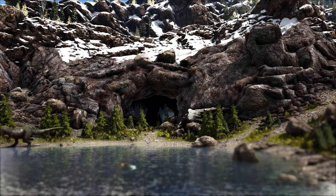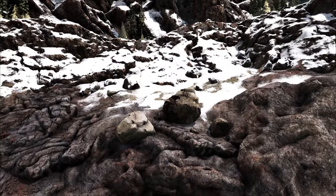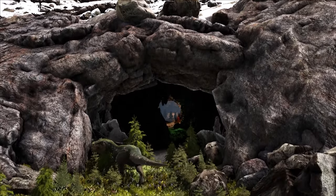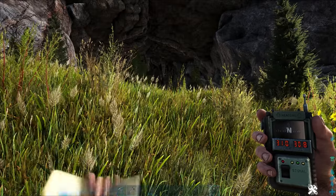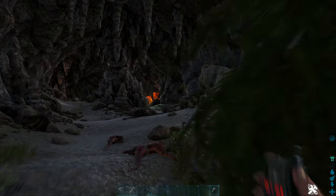First, let's cover base locations. There are a lot of incredible places on Lost Island, and with it being one of the biggest maps ARK has ever known, it's really easy to miss some of them. The place I like the most is this cave at 31, 30, right under the castle in the snow. The reason it's my favorite is because of its easily defendable choke point, as well as its proximity to high value resources.